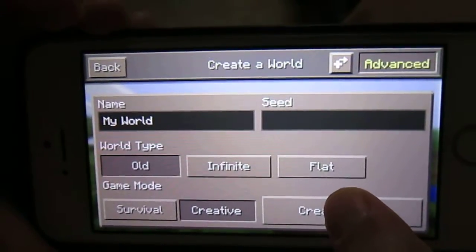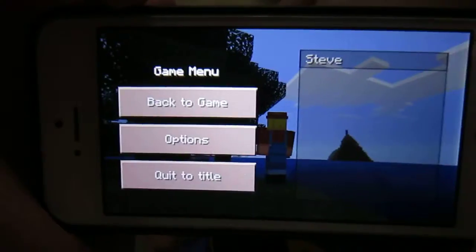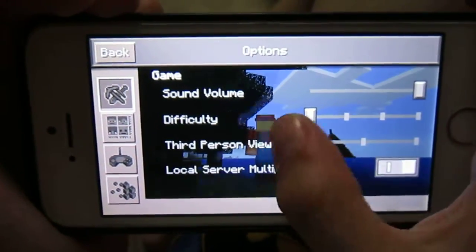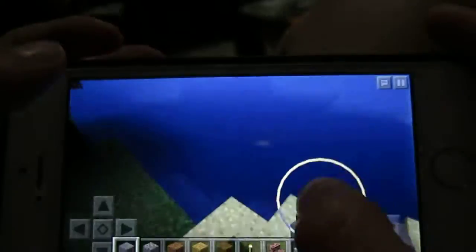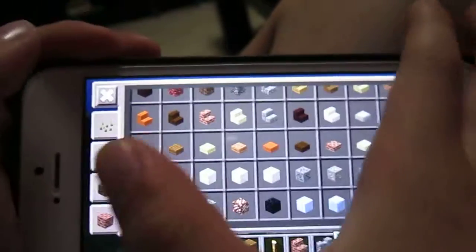Today we're going to be doing the creative mode world. I'm just going to go into third person and take it off. Does anyone know what this game is? Minecraft Park Edition. I'm just going to go in my inventory and find some stuff.